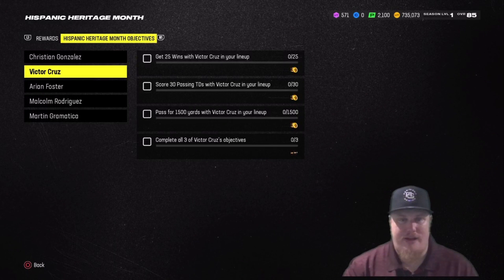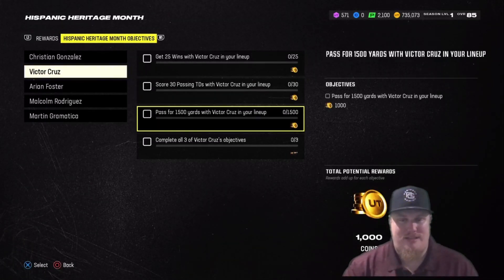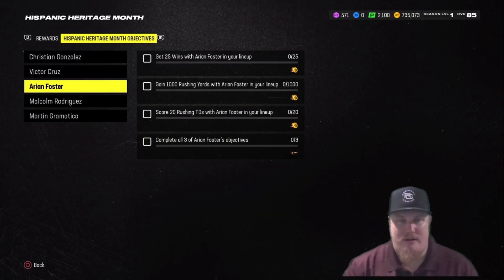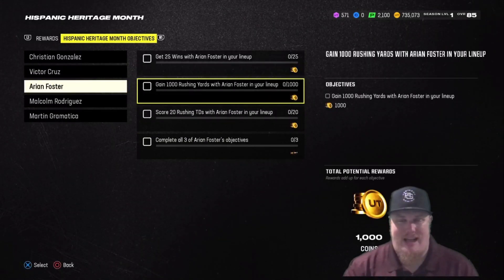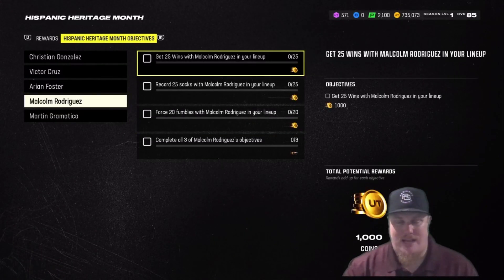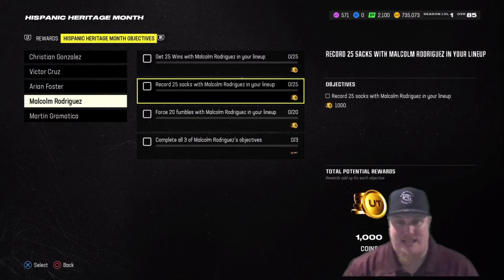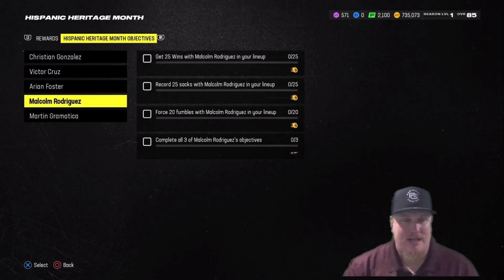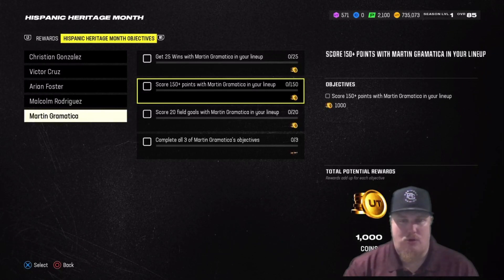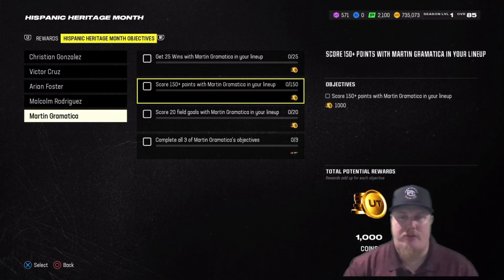For Victor Cruz: 25 wins, 30 passing touchdowns, and 1,500 passing yards with Cruz in your lineup. Arian Foster: 25 wins, 1,000 rushing yards, and 20 rushing touchdowns. Malcolm Rodriguez: 25 wins, 25 sacks, and force 20 fumbles. Martin Grammatica: 25 wins, 150 points, and 20 field goals. Knock all of those out and you'll earn all the tokens needed to upgrade these guys to 86 overall.